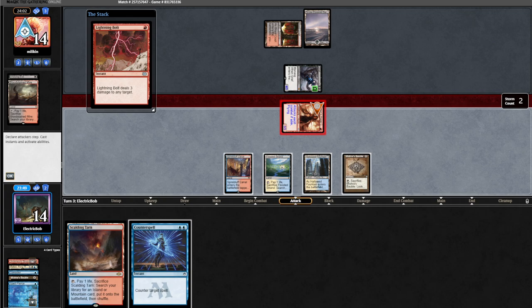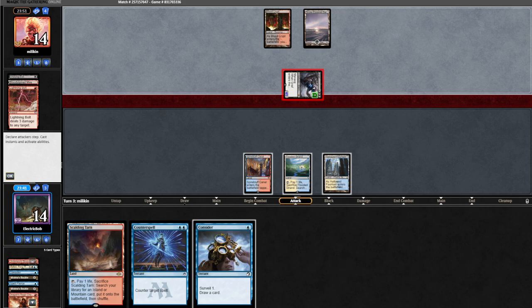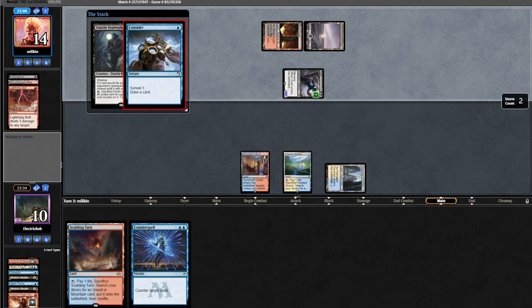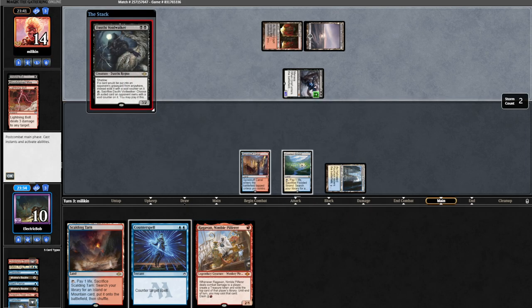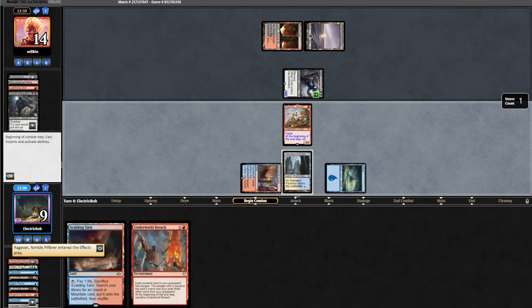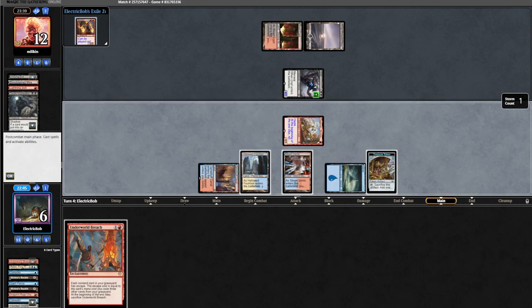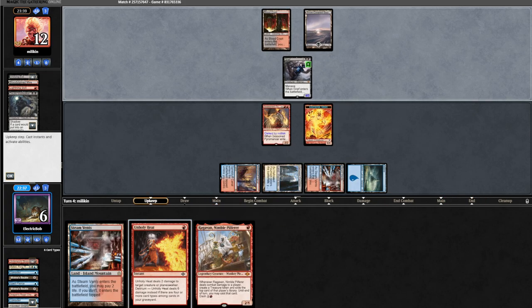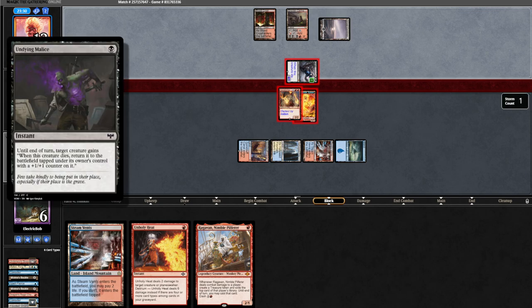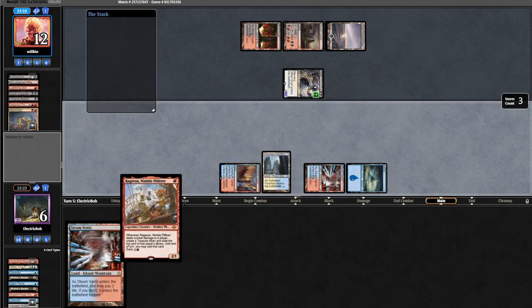Opponent plays a land, attacks for four, and does nothing else. We play land into Mishra's Bauble, see a Spell Pierce — not good, so we'll send it to the bottom. When they bolt our Channeler, we Bauble ourselves, see a Consider, and let the bolt resolve. Opponent attacks for four. They play a Dauthi, we Consider in response and find a Ragavan. We fetch an island and counter the Dauthi. We draw a Breach, dash out the monkey, and hit a Spy from the opponent's deck. We cast the Spyglass, finding Steam Vents and Unholy Heat. They attack and we go to double block — they just Undying Malice it, and Grief enters taking our Unholy Heat.